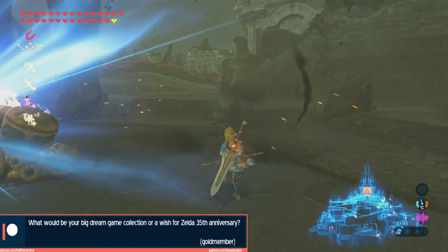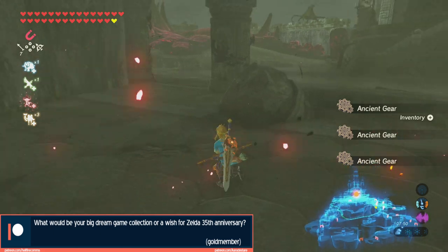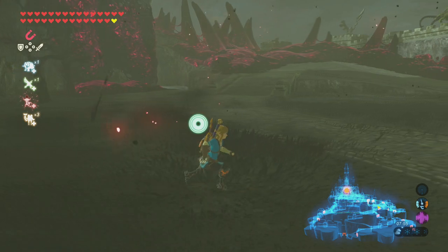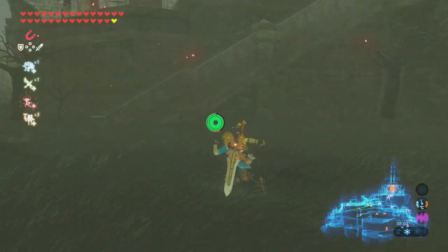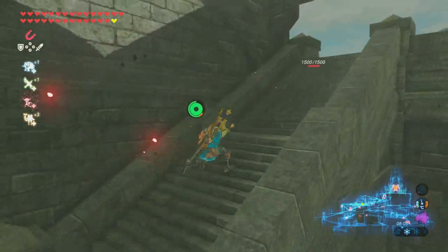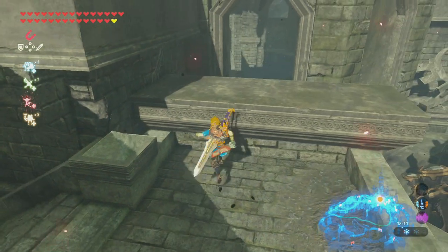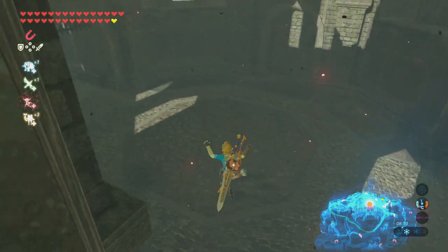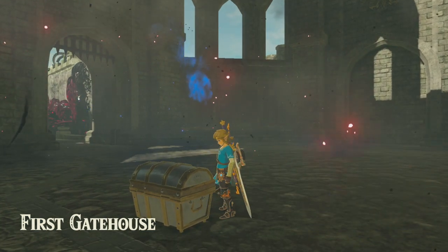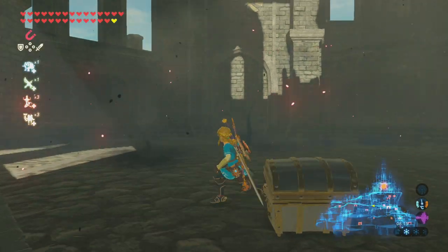Goldmember asks: What would be your big dream for the Zelda 35th anniversary? Honestly, Twilight Princess HD and Wind Waker HD coming to Switch would be enough — just being able to play those on the go would be fantastic. We've got Skyward Sword HD coming soon, and it'll be interesting to play with regular controls. And re-releases of stuff like Minish Cap on the not-virtual console would be cool too. I'll cross my fingers and see what's what.